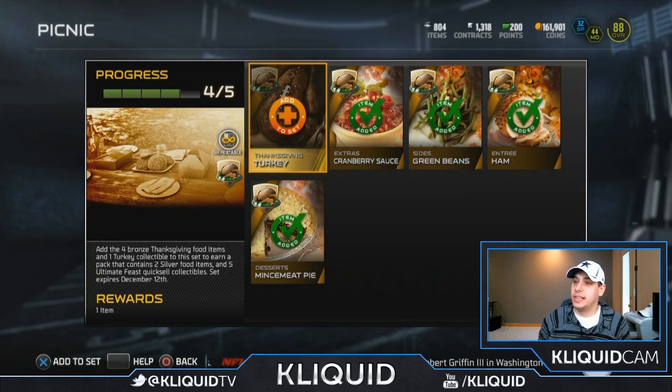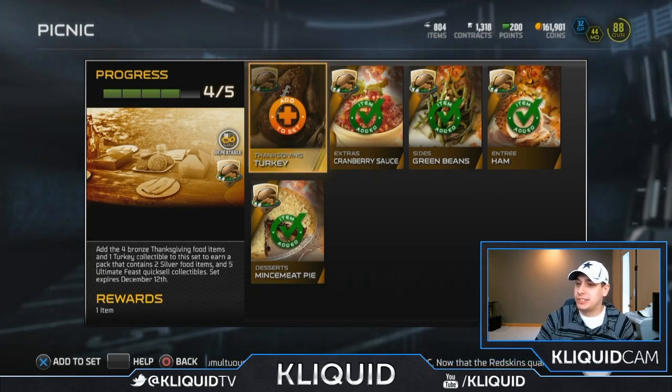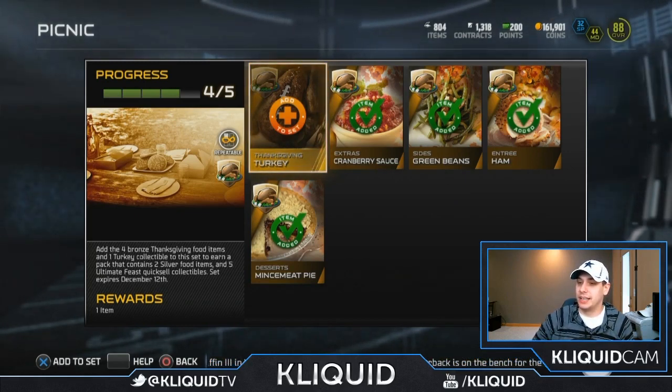Here we go, Thanksgiving turkey. We're gonna finish this set. It says that I will get a pack which contains two silver food items and five ultimate feast quick sell collectibles, which as we know are complete garbage.